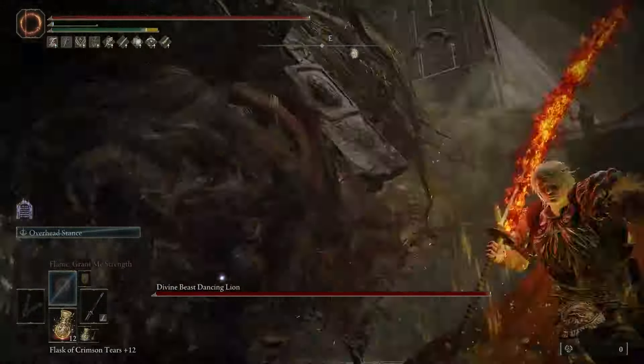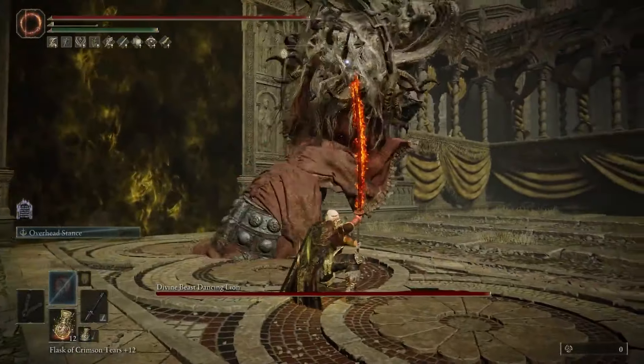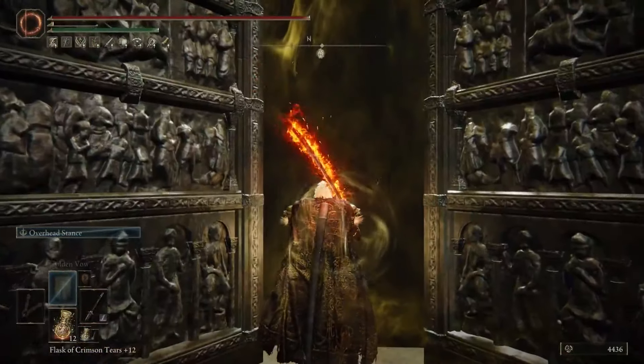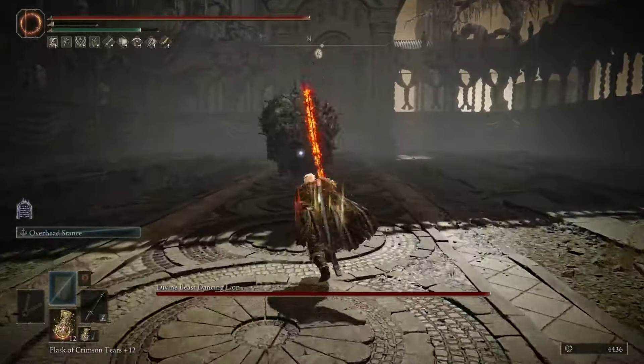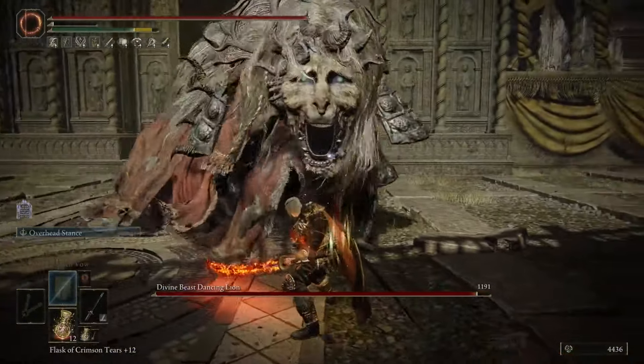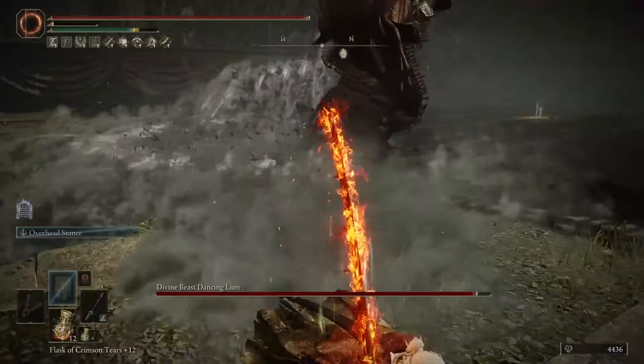When it starts spinning around, if you're in front of the boss and in melee range, you can roll to the right twice with a slight space between the two rolls to avoid it. Now that we've got that move out of the way, let's look at its other abilities. If you're far away at any point, the boss can leap across the room and try to bite you as it lands. Once it's close to you, it'll cycle through a ton of different close range abilities, weaving in combos randomly.